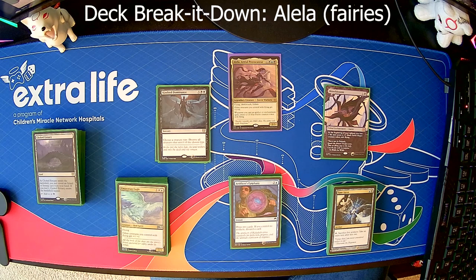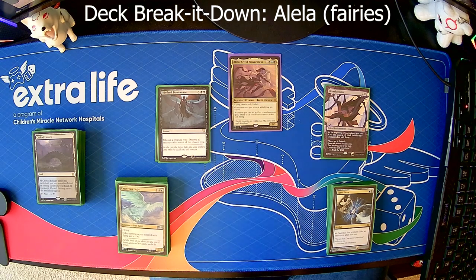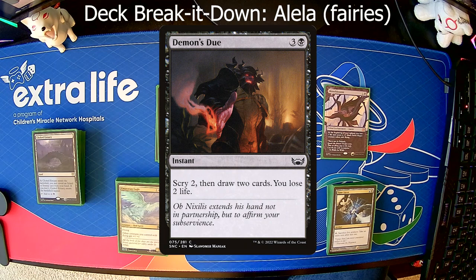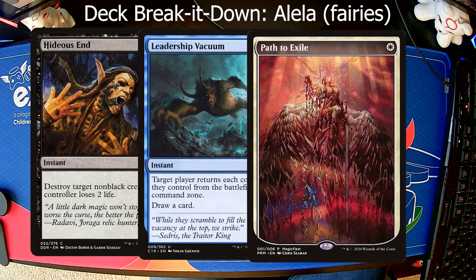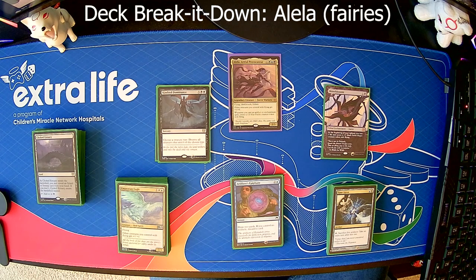Moving on to instants, we've got nine of those. Basically it's your standard stuff — answers and some card draw. So you've got Artificer's Epiphany, Demon's Due, Hideous End, Leadership Vacuum, Path to Exile — all those kinds of things that just get rid of creatures to try and buy you time to get your token generation going and sweeping in the air for a bunch of damage.